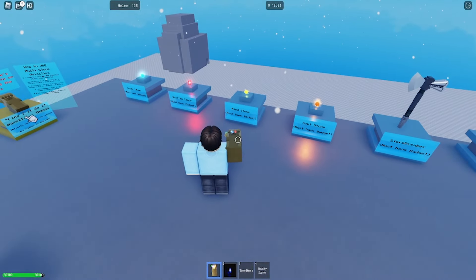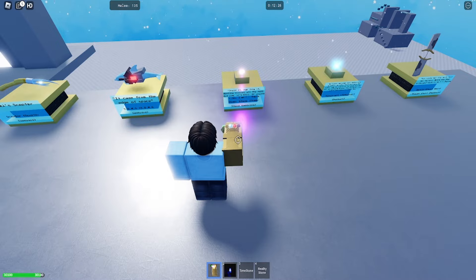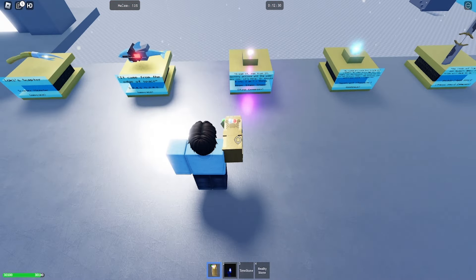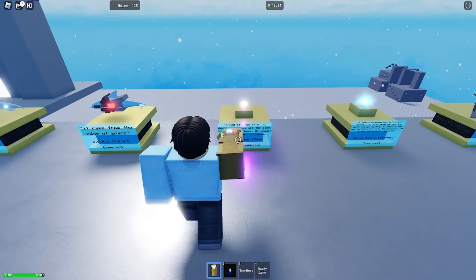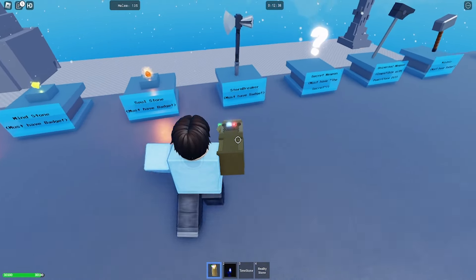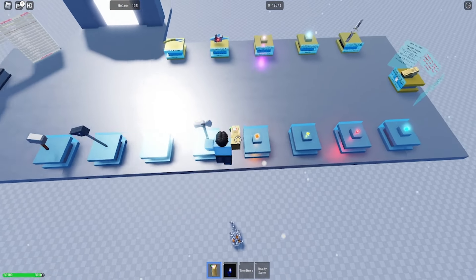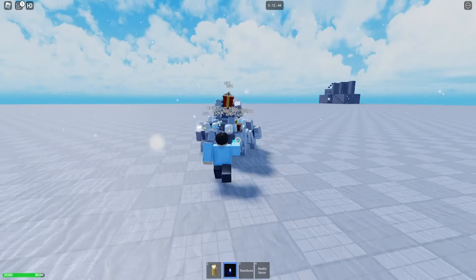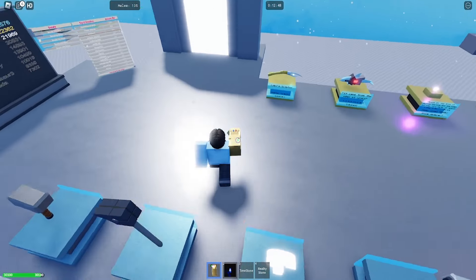I suggest getting the Soul Stone and Mind Stone before going for the Power Stone, because the Power Stone is going to take a lot of force to get. Let's jump down and start killing these guys — we're going to have to kill them unfortunately. Let's throw some at them.